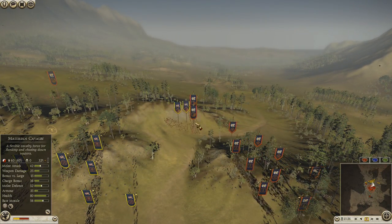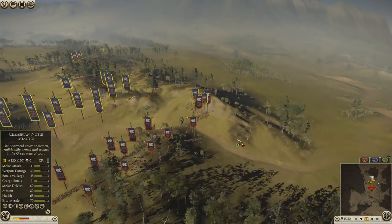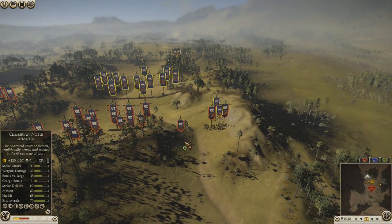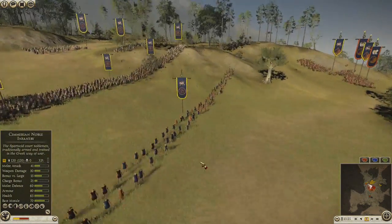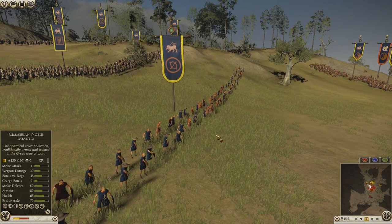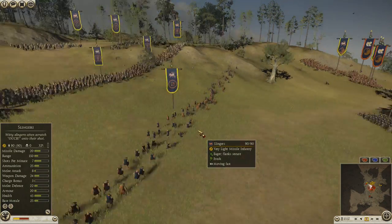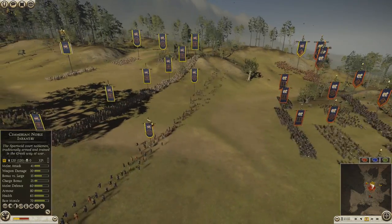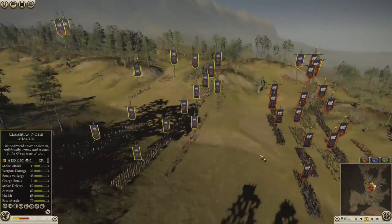I saw his Cav there so I tossed my Citizen Cav at it because I thought that would be a good idea to try to weaken them. He tossed in the Thureos Spears which lobbed a bunch of Javelins. I told my Slingers to fire a volley but they only took half a volley because I moved them too quickly, so that was useless.